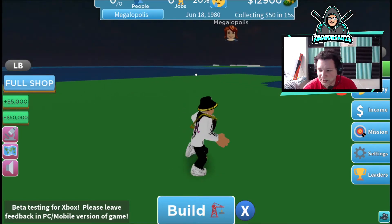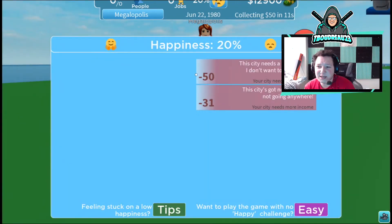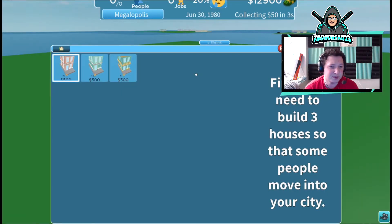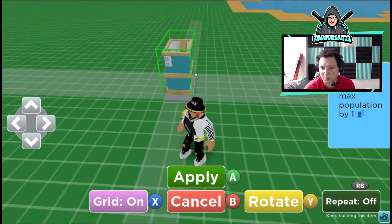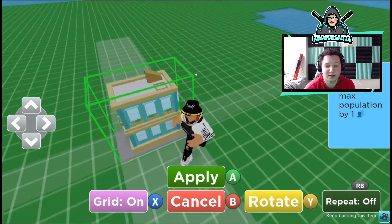On the right we have a happiness indicator — the city needs a few houses. The more you do for your city, the more you're able to get. So let's build! I like the look of the gold on the buildings, this is sick.